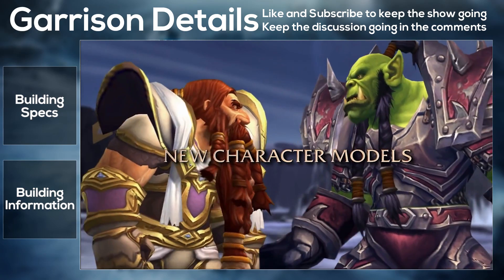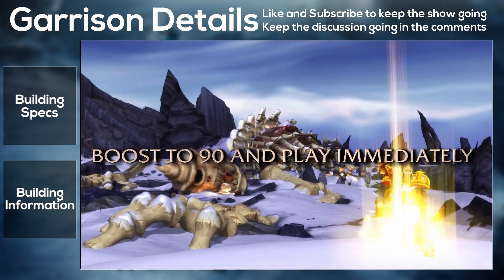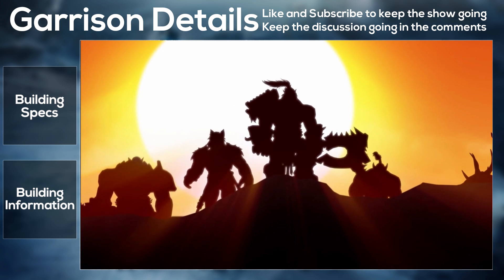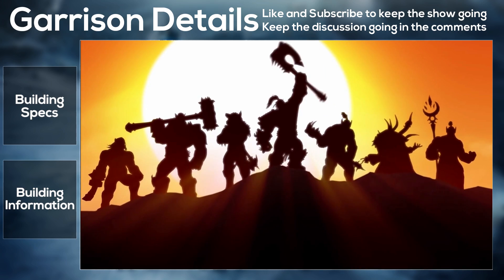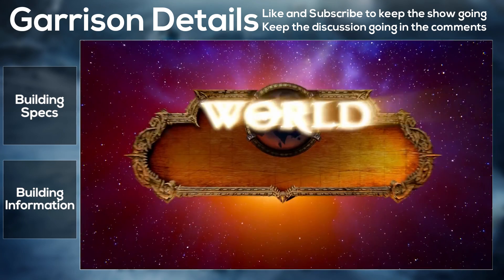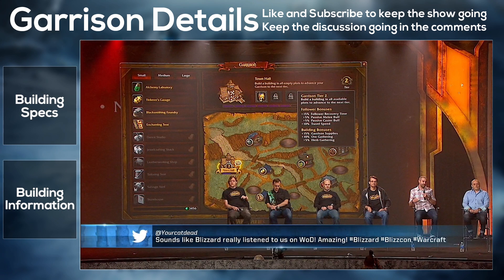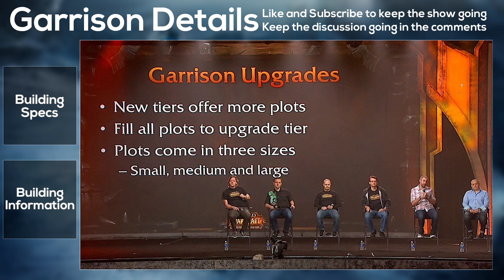Next we have the Enchanter Study. This creates magical precursors that form enchantments and can produce usable item enchants. It generates a batch of enchanting components daily and allows the production of full enchantments for your gear. The building stores at most one batch at a time, new batches are only made if you free up storage space. Upgraded, it stores two daily batches, and fully upgraded it unlocks specializations and increases capacity to four daily batches.